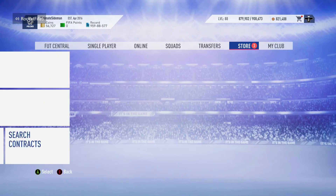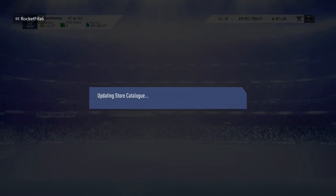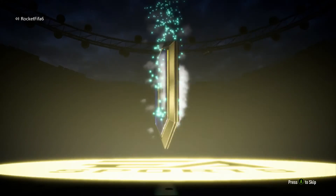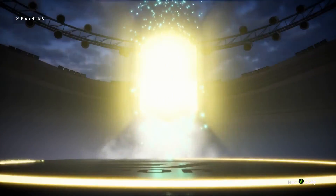After that, let's open some packs: a 45k pack, a 25k pack, a 35k, and a 30k pack. Let's open the 25k pack first — we're going to go get a walkout. No board — meh.